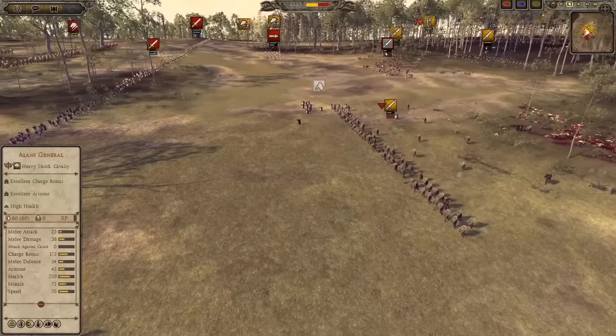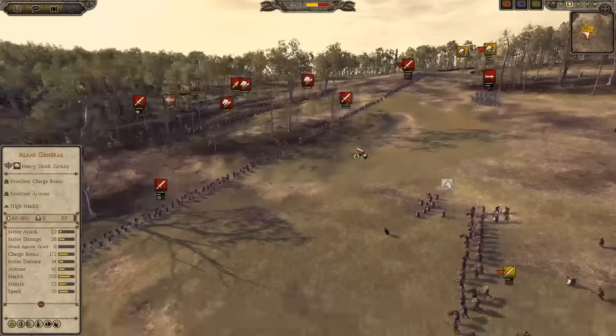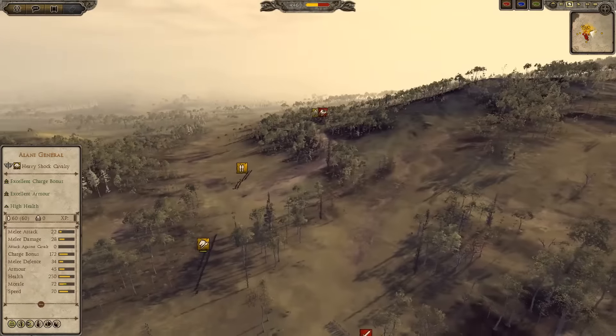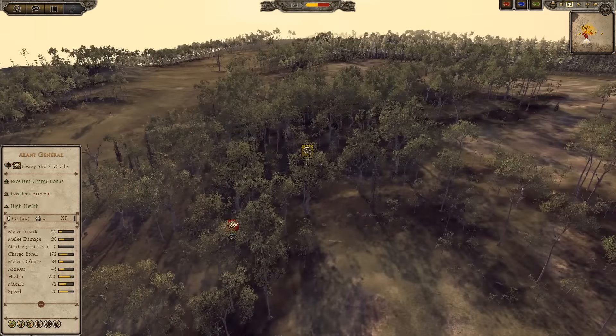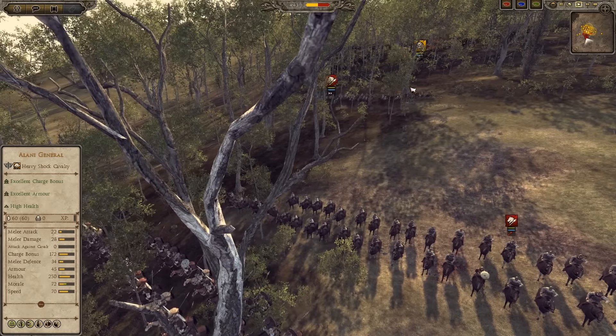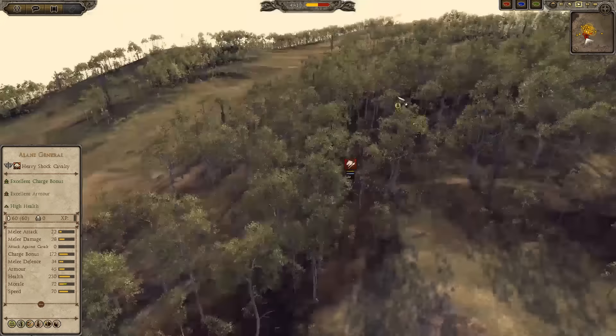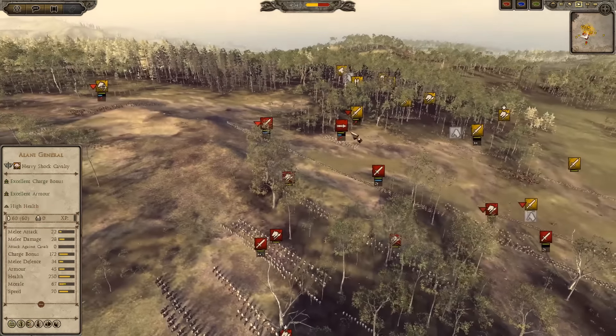Accuracy is a huge thing here. The mechanics of skirmishers have been changed a whole lot because accuracy now plays a role. The Elite Persian Archers and the Sassanids are actually really deadly because they have incredible accuracy, whereas cheap units like cheap Germanic bows have very poor accuracy. My Alani Mounted Bows have moved behind and are firing into the rear of these guys. The Klebanari only have 70 speed versus the Alani Mounted Bows who have 105 speed, so they are not going to catch them anytime soon.